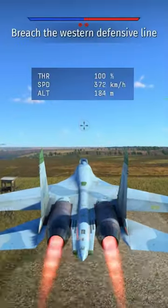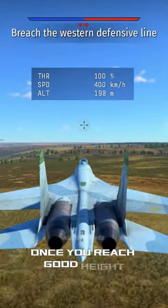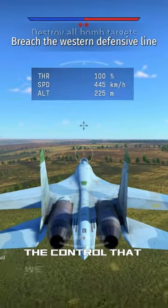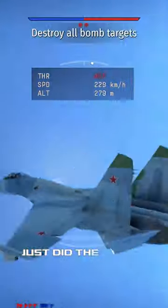The optimal speed to perform a cobra maneuver will be around 350 to 500 km/h. Once you reach a good height to not stall and the optimal speed, click three times on the control that we just keybinded, then pitch your nose down and pitch it up as fast as possible. And there you go — you just did the cobra maneuver.